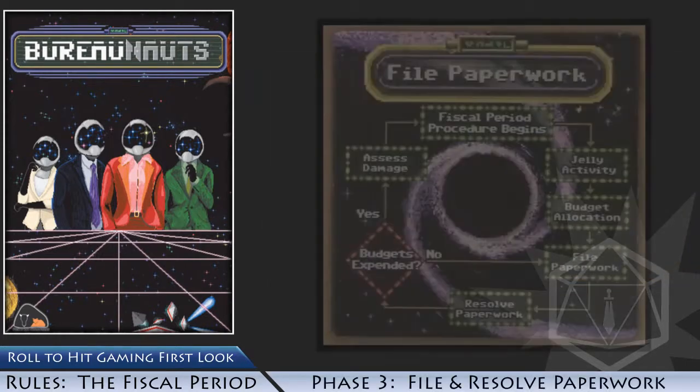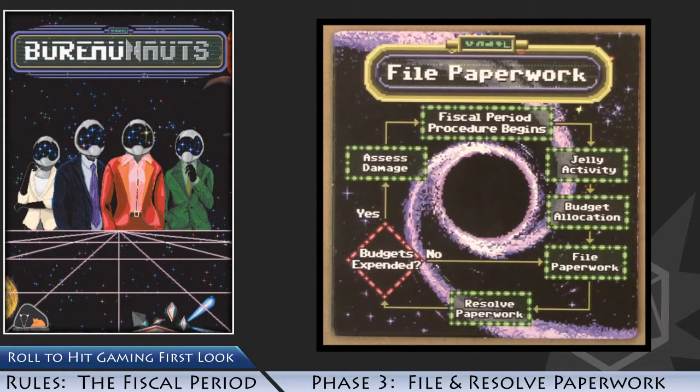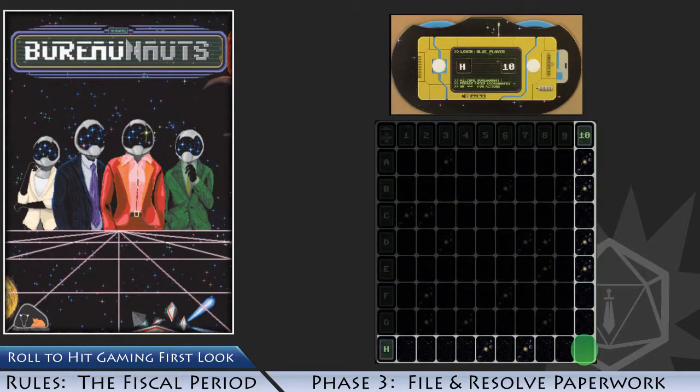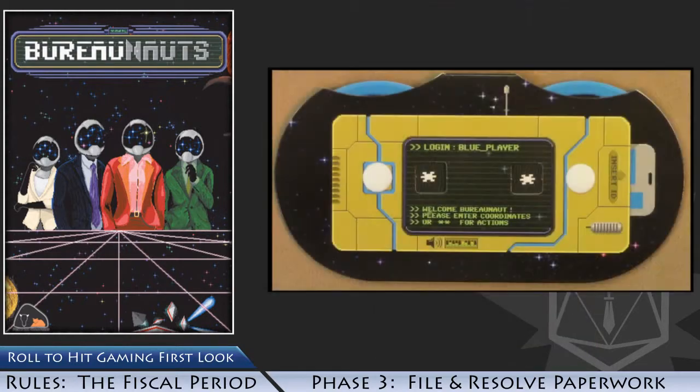In phase three, each player, in player order, must decide whether they will file paperwork or pass. Due to corporate bureaucracy, in order to move, attack, or take actions, players must file the necessary paperwork. Players who choose to pass are out for the remainder of this phase. If you decide to file paperwork, place one Almighty Photon token on the file paperwork board. Use your space dial to indicate where on the space grid you would like to move. For example, entering H on the left dial and 10 on the right will allow you to move your ship to the lower right space card. If you would rather take an action, enter the star icon on each side of your space phone dial. Once all players have decided, they should simultaneously reveal their space phone dials, and then, in player order, each player will resolve the next four steps.